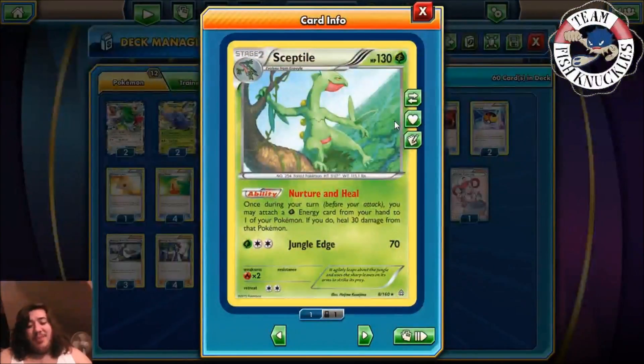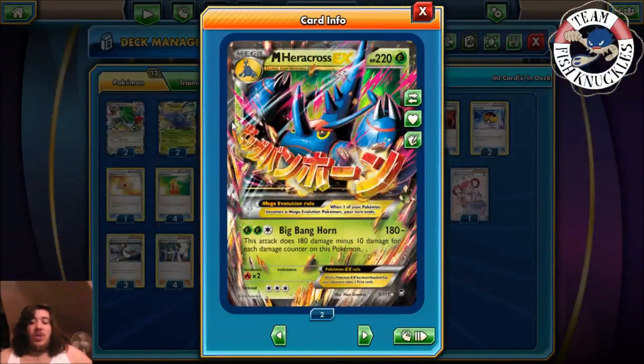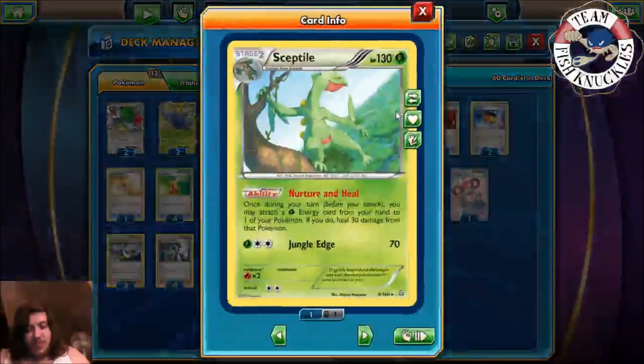Sceptile has the ability Nurture and Heal: once during your turn before you attack, you may attach a grass energy from your hand to one of your Pokemon and heal 30 damage from that Pokemon. Sceptile also has Jungle Edge which does 70 damage. With double Sceptile you can double attach. If you have Healing Scarf attached, every energy you attach heals 20 more damage. So between that and Healing Scarf you're already looking at healing around 60 damage in a turn.